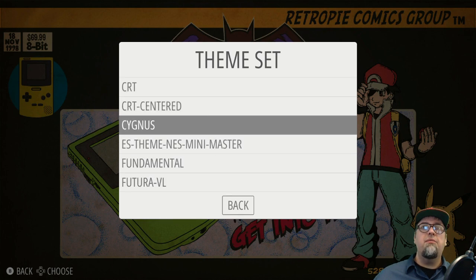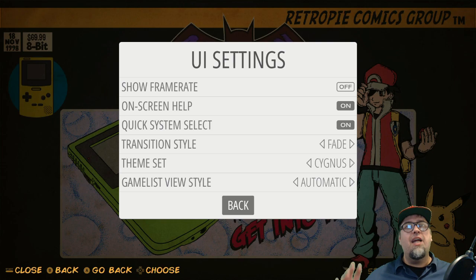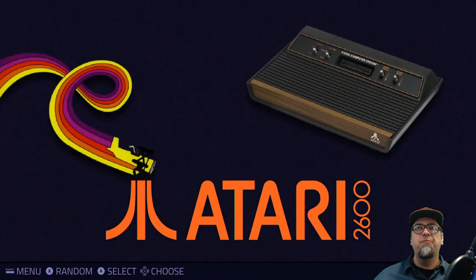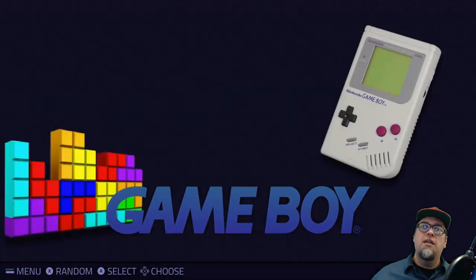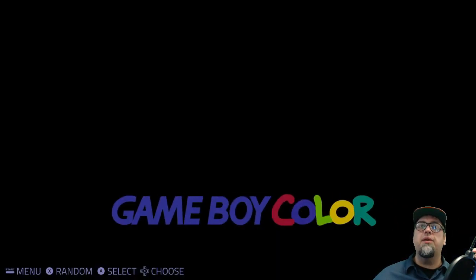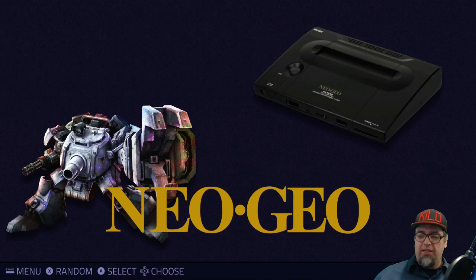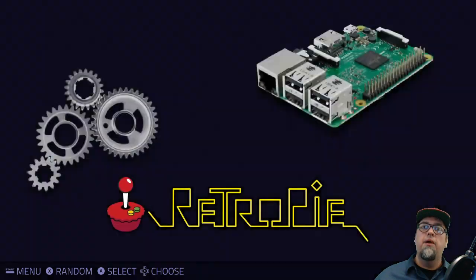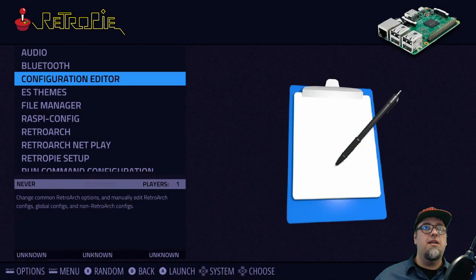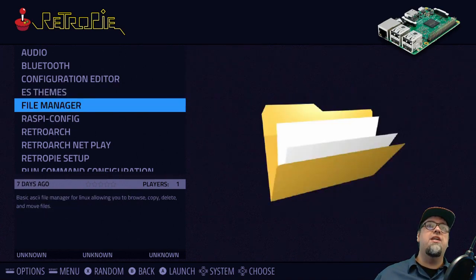So that was pretty much it for taking a look at some themes — wanted to show some new stuff and some old stuff to give you guys a nice idea of what's out there. It might pique your interest. New themes are always being added and updated. If you want to download something like Cygnus, which is a brand new theme that was just put up, you can go manage your themes in the EmulationStation themes download section.